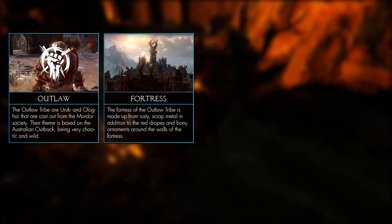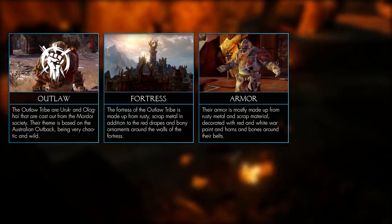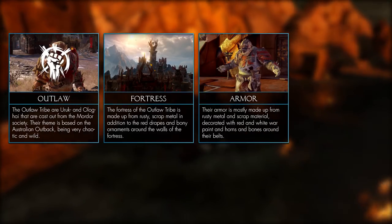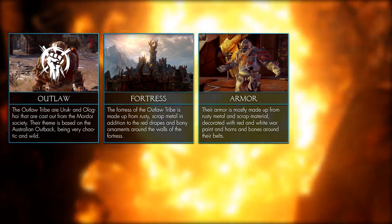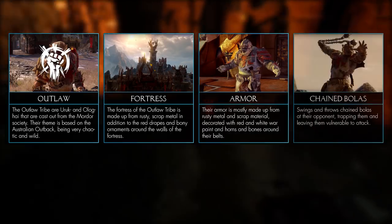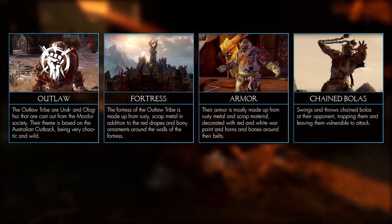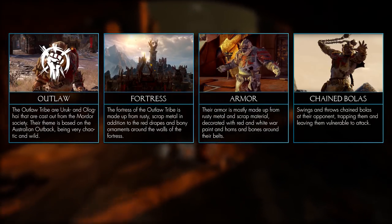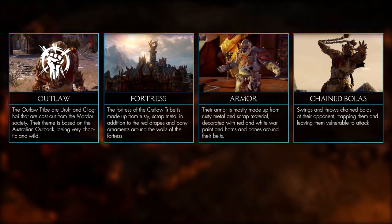The Outlaw fortress is made up of rusty metal spikes, horns, and red drapes. Their armor is designed in a similar fashion with rusty metal plates and tusks or horns for decoration. Most interesting is their tribe bonus or tribe weapon: the Outlaws throw chained bolas at their opponents, which wrap around and trap them. Honestly, it looks like one of the cooler tribe bonuses.